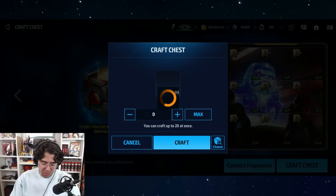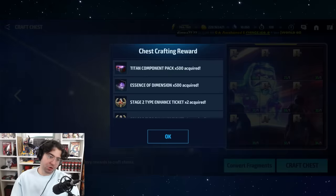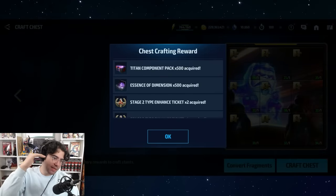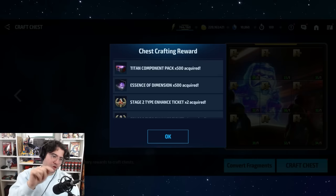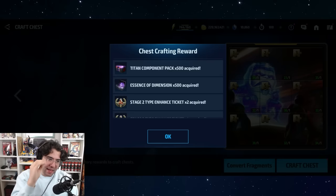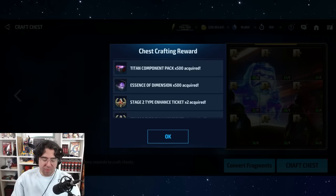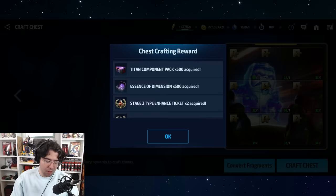Look at this animation — it just pops up all at once, boom, everything at once. What if instead there were 20 lines and it went line by line — boom boom boom? Like when you have 20 chests and press open all and it goes one at a time — at least that has some satisfying visual to it.